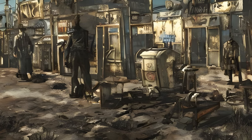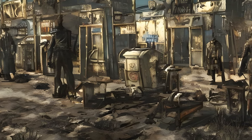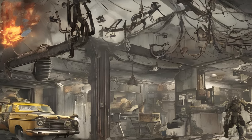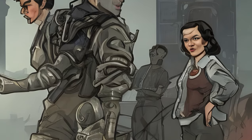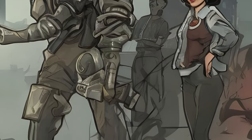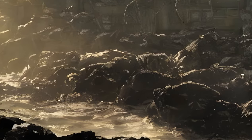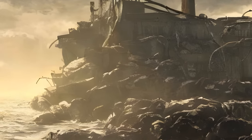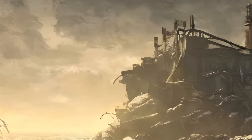Far Harbor is the third add-on for Fallout 4 and the second story add-on. It was released on May 19, 2016. A new case from Valentine's Detective Agency leads you on a search for a young woman and a secret colony of synths. Travel off the coast of Maine to the mysterious island of Far Harbor, where higher levels of radiation have created a more feral world.